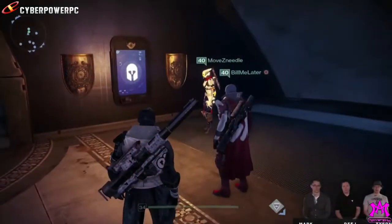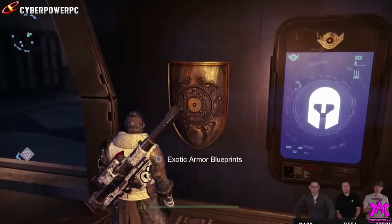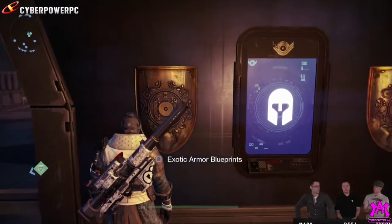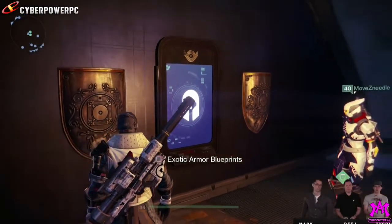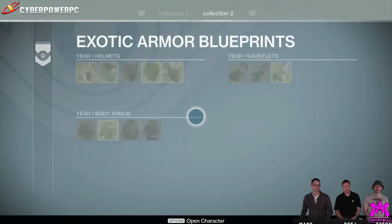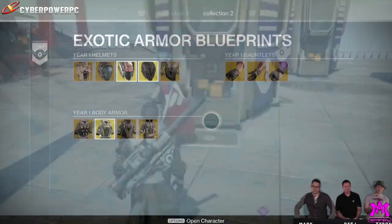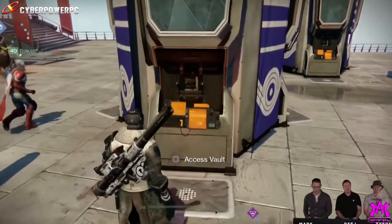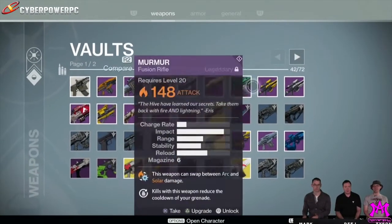This is basically the new exotic upgrading system, but it's also a place to store all of your exotics. The exotic blueprints — you can see exotic armor blueprints, and then the exotic weapon blueprints I think are on the other side. This shows year one gauntlets, year one helmets, year one body armor as you can see for the Warlock. I think it only shows you the exotics from the class that you have on at the time.